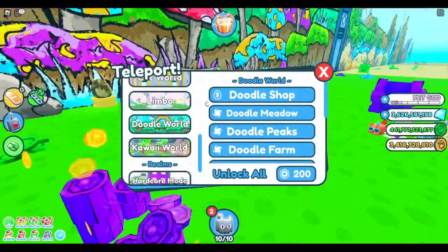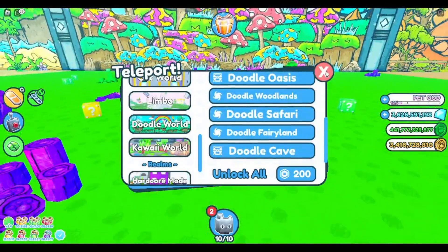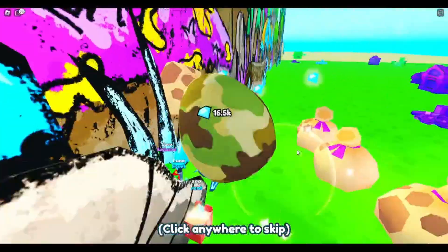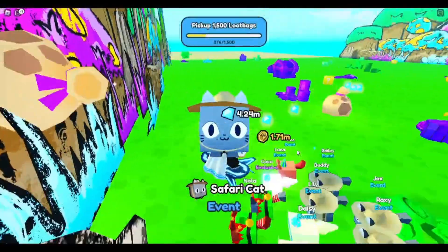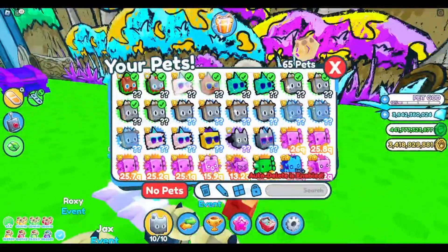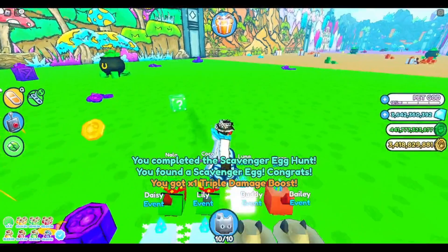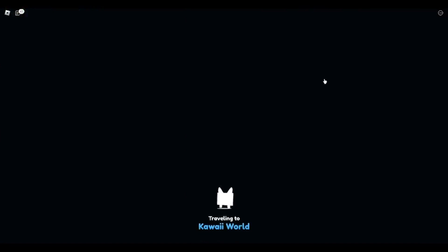The next egg is in this kind of area - I think it's in a dude world. Let's not skip and see what I'm gonna get. We got a safari cat - actually we got three safari cats from that, which I'm quite happy about because that adds on to my exclusives. Let's go back to the Kawaii World and farm to get to the end area.